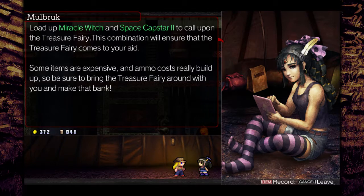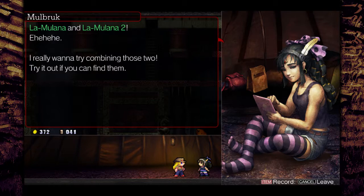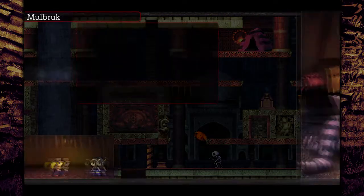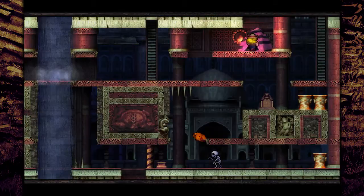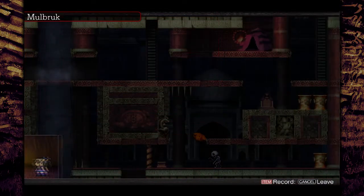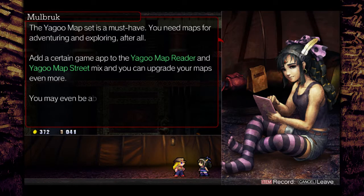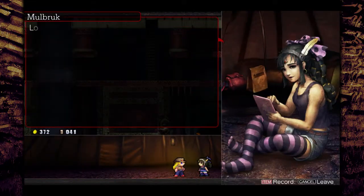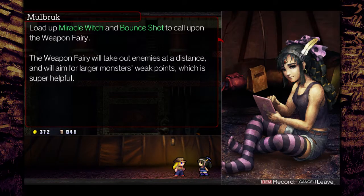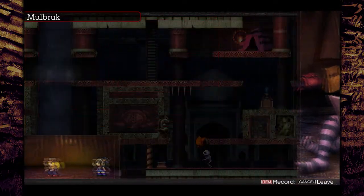Oh, you're just telling us how to get the fairies - Miracle Witch and Space Capster 2 to the Treasure Fairy to make some bank. La Mulana and La Mulana 2 - they have a fun combination she's telling you about. Do you have anything to tell us Mulbrook? Miracle Witch and Kiri Master for the Ice Key or the Ice Fairy Key Fairy. Iago Map Reader and Iago Map Street upgrades to see hidden rooms - knew about that already. Miracle Witch and Bounce Shot for the Weapon Fairy. Alright, you don't seem to have anything new.